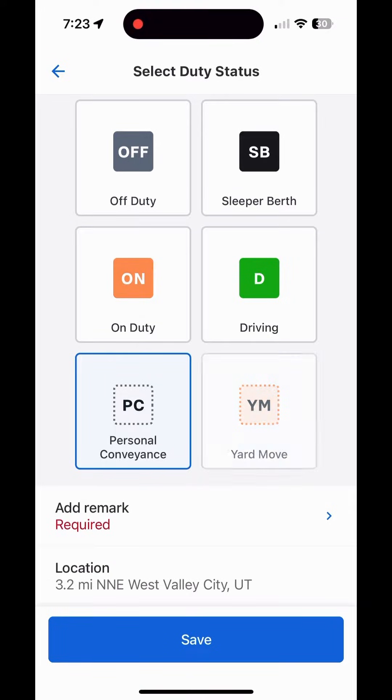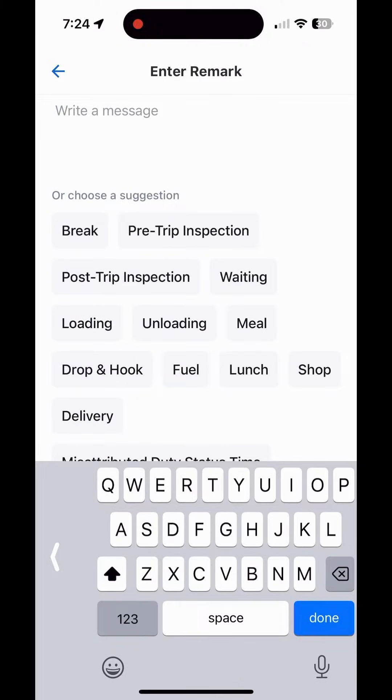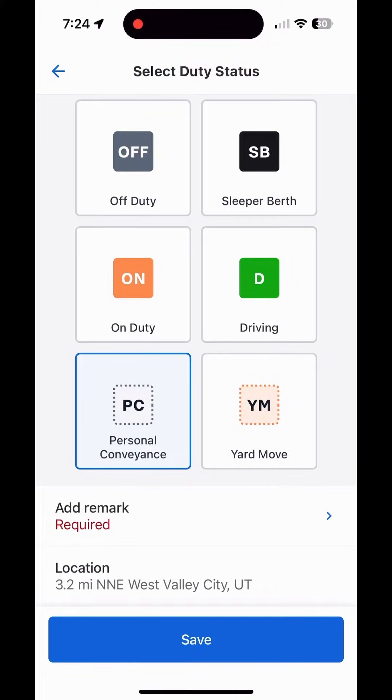At the bottom we have personal conveyance and yard move enabled. I'm not going to go into the details of when, why, and how to use these — I'll make a separate video for that because it's a long explanation. But I'll point out that if you choose any of these duty statuses, you have to type a specific remark explaining why you want to use these special functions.